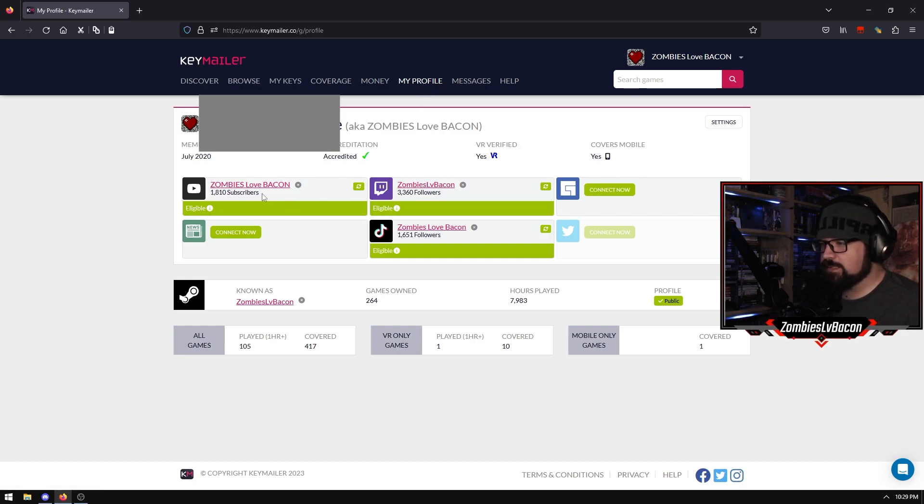So this is your profile. This is where you link your YouTube, your Twitch, Facebook Gaming. If you have a website you can link it there, a TikTok, a Twitter - all goes in there. You can link your Steam as well these days, which will tell them directly what games you already own and it'll count towards your coverage. The big numbers here are all games played and covered, VR games covered, and so on. I've been using the website for a few years now - I've played 105 games for longer than an hour and I also own 417 games that come through this website. These are the sort of numbers that will help you when applying for other keys.